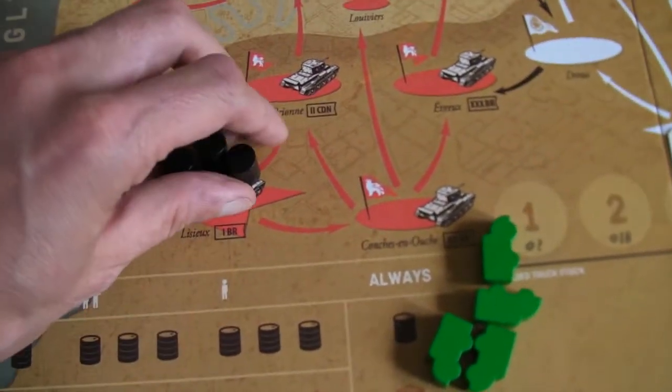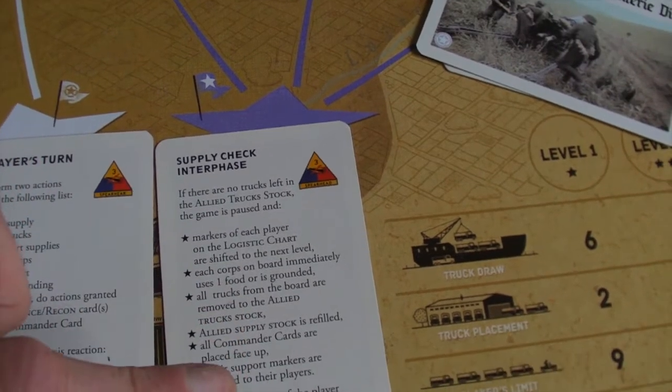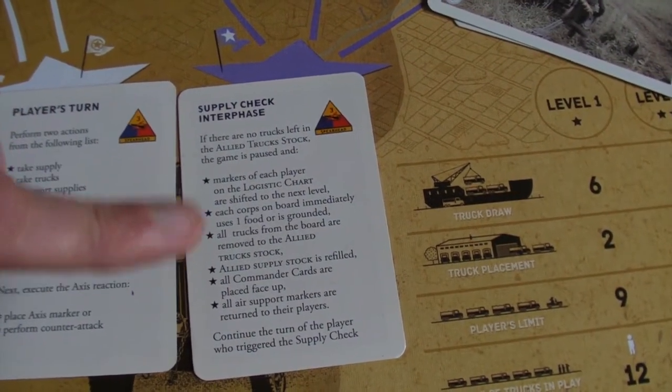The more Axis tokens come out, the less time you have, because those tokens are a timer. If you don't reach the Rhine before the last one goes out, it's down to medals. When the last truck is taken, the game goes into what it charmingly calls a 'supply check interface.' All the trucks come back off the board into the supply, everybody levels up, and the supply area at the bottom of the board is restocked. Then you carry on — it's pretty simple.